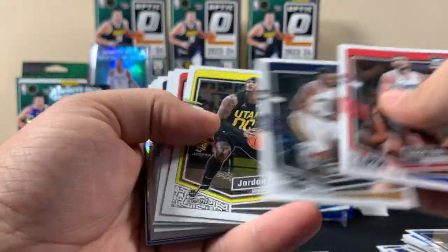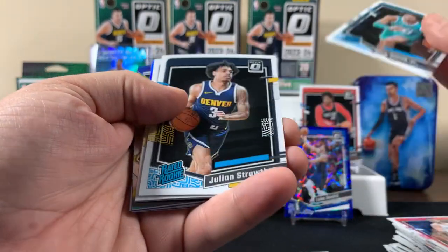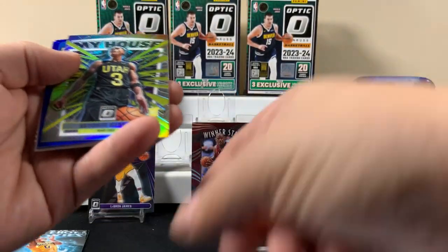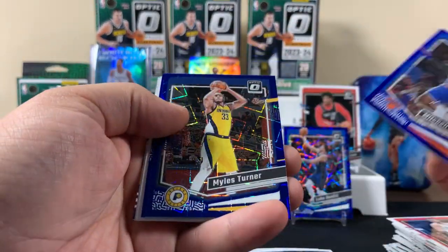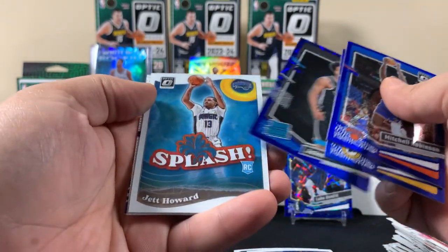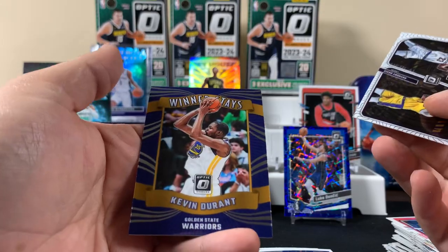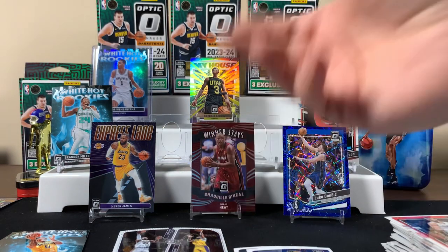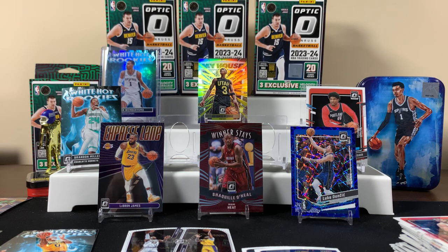Let's see what we do — is that a Curry on the back? Oh, we'll get there, son. I wouldn't pay attention. Red Rookies, Nick Smith — I don't know who that is. Hollow. Another My House. George. We got a Wemby blue card — that's pretty nice. We got a Wemby in that one too. That's a cool card. And then a Durant Winner Stays on the back. So no big numbered card this time, but we did all right, dude. I like this product, it's cool stuff. If I find these again, I'm probably going to get some more. This is a fun basketball rip. I hope you enjoyed it — check on the next one. Later.